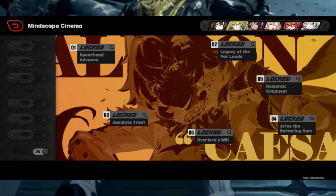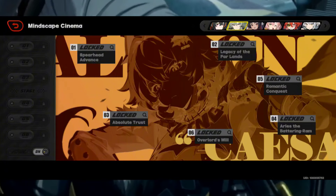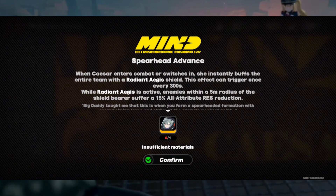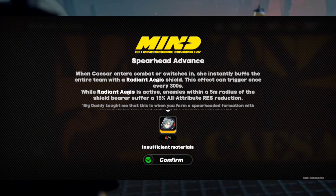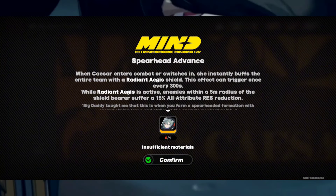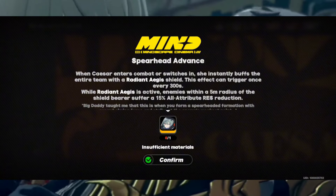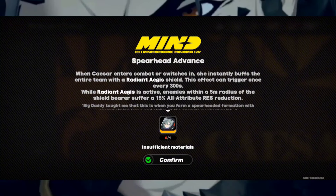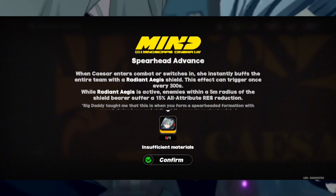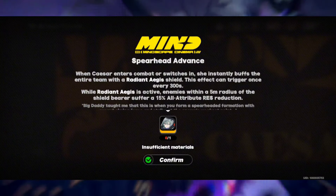A lot of people won't have Caesar at launch, but you should know about her mindscapes because you might go for them. When Caesar ends and the battle switches, she instantly buffs the entire team with a Radiant Agent Shield. This effect can be triggered every 300 seconds. While this effect is active in a 5-meter radius, they will take an extra 15% increased damage reduction. That's honestly really good for C1 — if you accidentally get this from putting in some Piper constellations or you're going for it, it's pretty good.